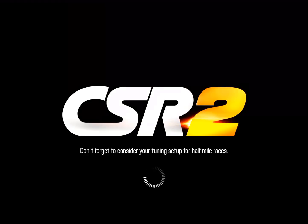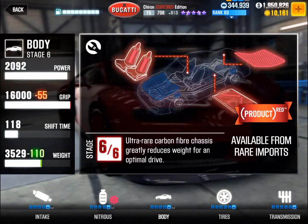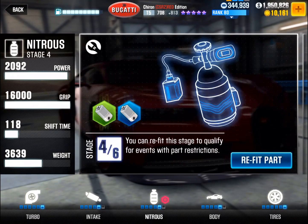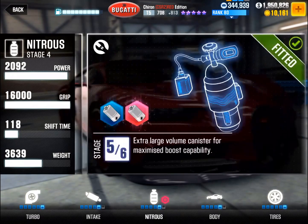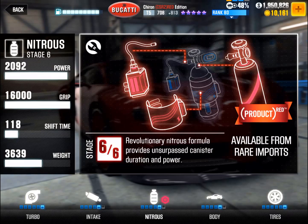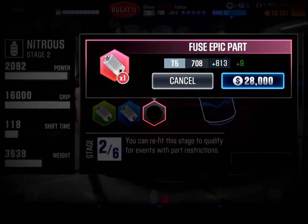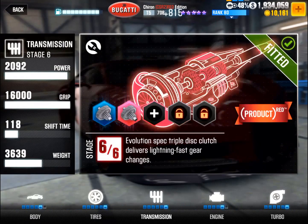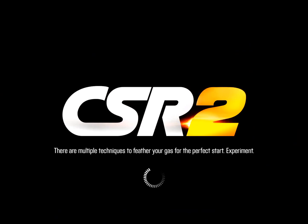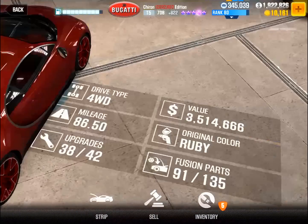You can see I installed epic fusion parts, and the Stage 6 part, which I already got, was the tire one. So I don't know, this app always tries to screw you over.